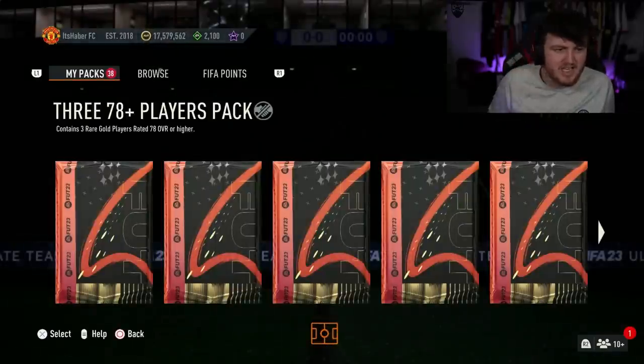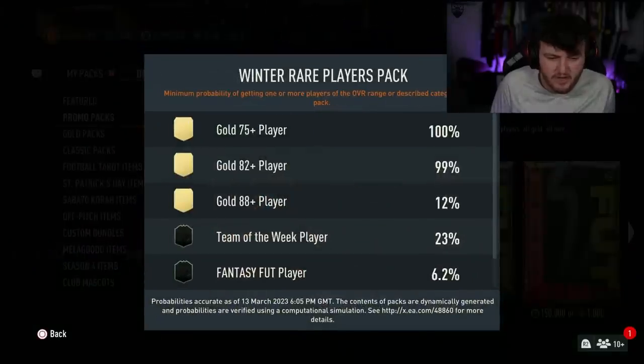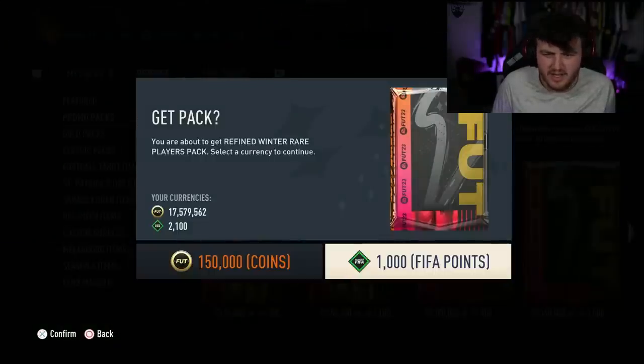It's the enhanced one — or is it the refined or enhanced? Whichever one I didn't open. The refined one. So this one apparently is a 43%, which is different because this one only has a 6.2% chance. So that is effectively almost 5 times. Interesting. Let's open it up.